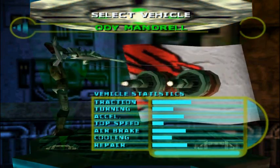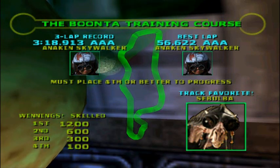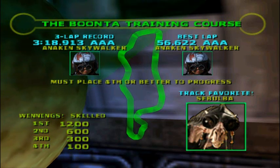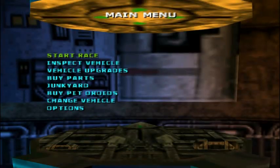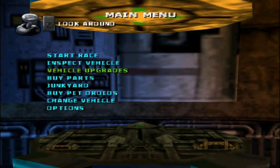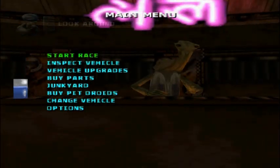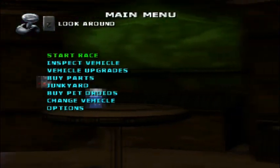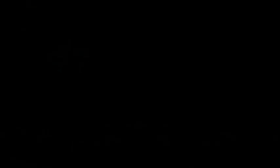Once you start winning races, you can unlock more pods. I'm going to start with Odie Mandrill, just because he's got good acceleration. So here's how this goes: we're going to play a series of races. You have to place fourth or better to progress and unlock the next race. It tells you who the track favorite is — on Tatooine, it's Sebulba. It also tells you the winnings, how much money you get if you win. You can look at your vehicle and get upgrades, buy parts, or go to the junkyard and deal with Watto. But right now we just want to get into a race.